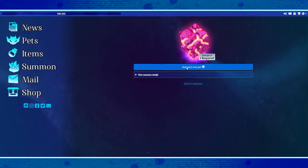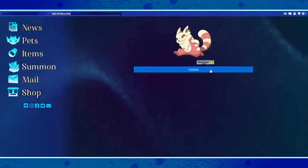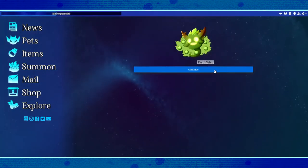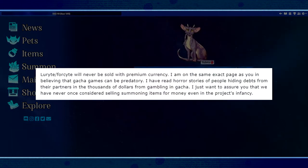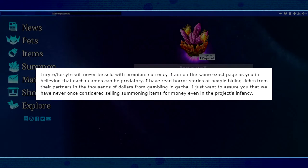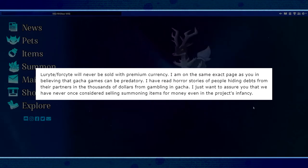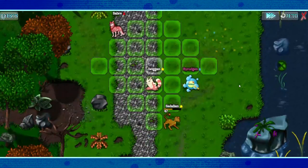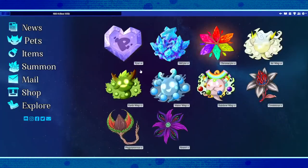A concern that cropped up in my mind pretty early on was: are they gonna make summon items a thing you can buy for premium currency? Seeing as the devs were more than willing to get a dialogue going with me, I went ahead and asked them about their intent directly. I'm very happy to report that there are no such plans and never have been, even in the project's earliest stages. In their response to my email, the creators outright acknowledged the dangers of gambling and gambling addiction, and don't want a predatory system of that nature anywhere near their game — which is a huge weight off my conscience.